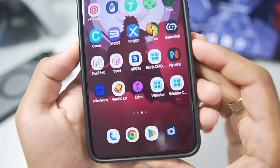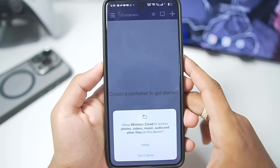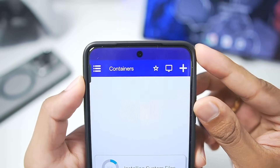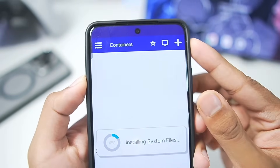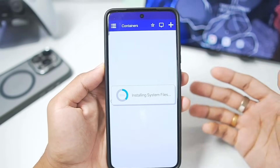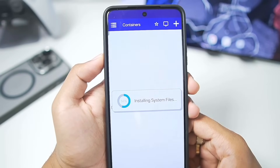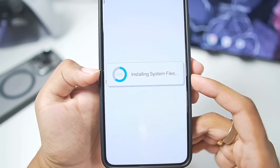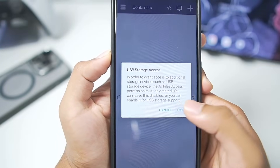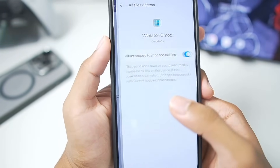To get started, I have installed the latest version 13 of Winlater C mode on my Android device. Once you open it, tap on the allow button. You'll notice the theming differences — we get a brand new theme along with brand new options, menu, layout, UI, and much more. When you open the emulator for the first time, you'll need to wait until the setup has been completed. Once the setup is complete, simply tap on the OK button and afterwards enable the relevant option.